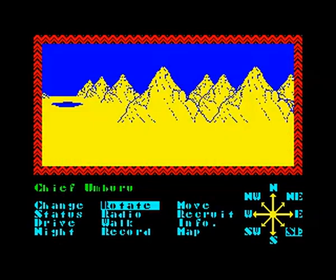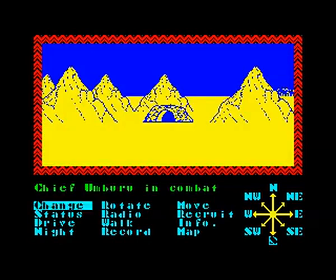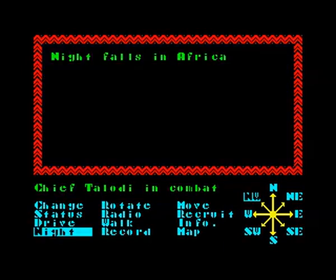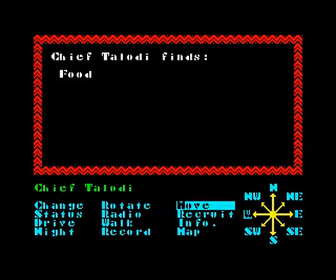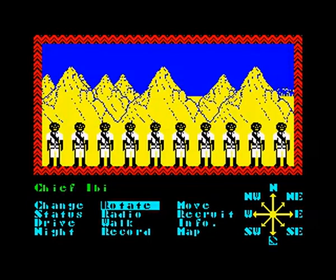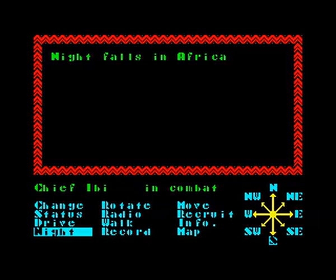Chief Umburu — and there are rebels to the south of the village. So he's going to go and fight them. It's night time for Chief Telodi. Chief Telodi is not dead, therefore I've won the battle, which is nice. But his number of men has dropped. So let's go back to the village. I hope by staying in a village your number of men would naturally restore. Those there were chiefs and rebels. Chief Umburu's died in battle. The rebels are still to the south. So Chief Ibi — who I believe is one of the pygmies — is going to fight them. And he's dead.